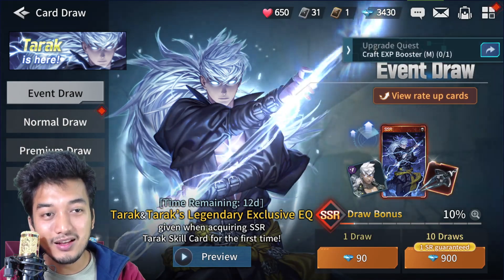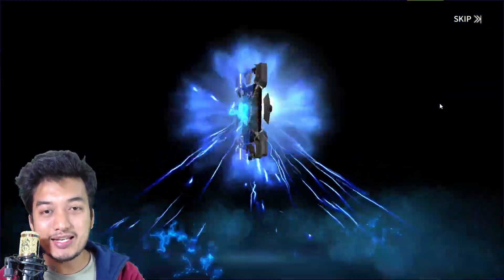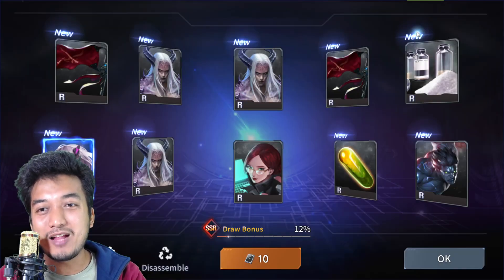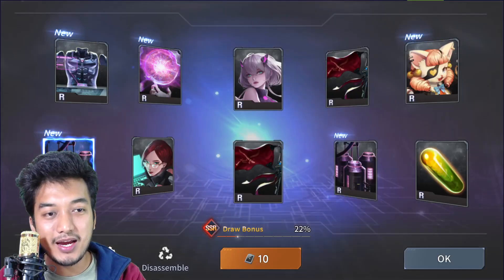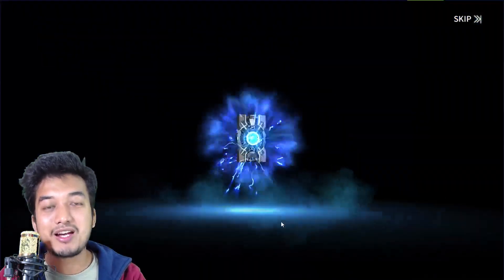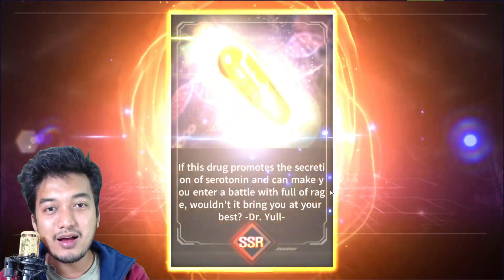I'm going to use this item and do some more summons in the game. There's a three percent chance to get an SSR ticket. I got one SR ticket of this character — that's quite helpful. Let's do another summon — come on, give me a red! Another SR, a rage card that allows me to use the race skill of the units. One last multi-summon — come on, three percent chance — what is it gonna be?